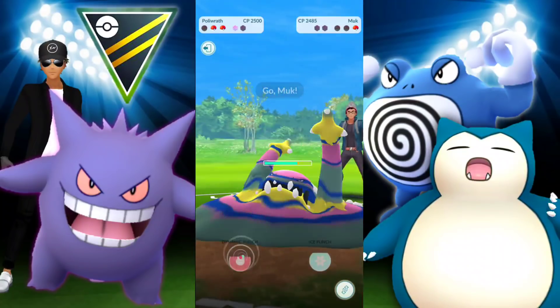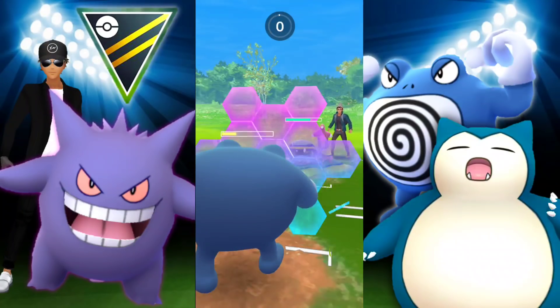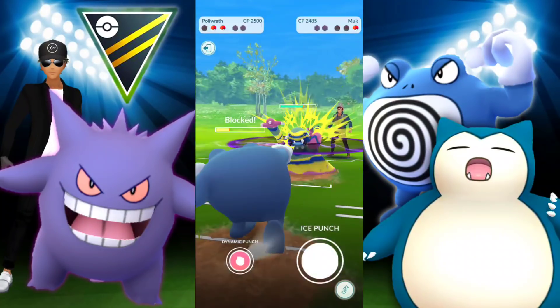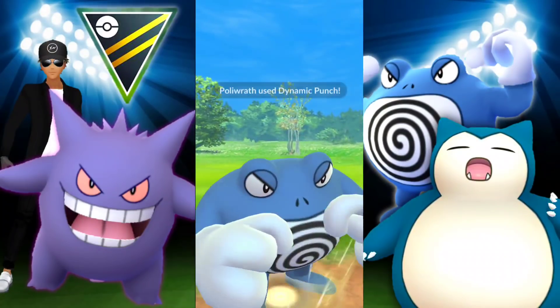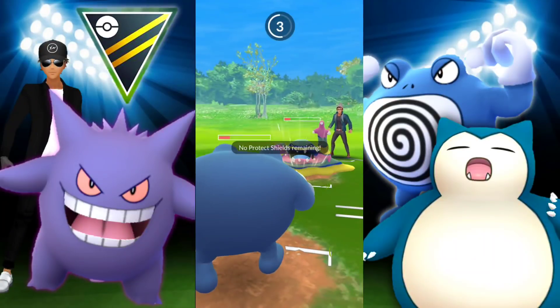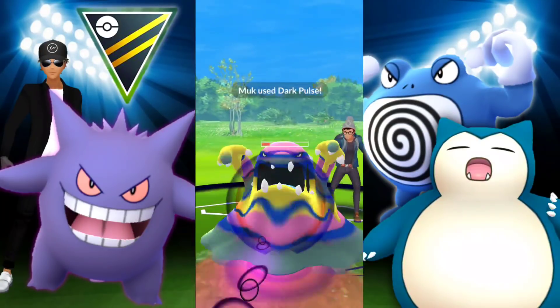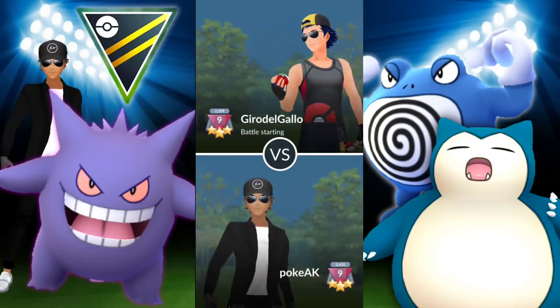The Snarl on Alolan Muk is not doing much to us at all, so we're able to get to an Ice Punch. We use our shield — oh man, that was close. We're not going to survive that, and Gengar in the back goes down immediately. What a close one. Good game.